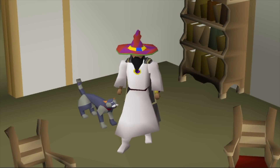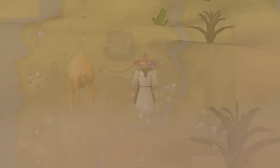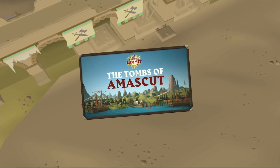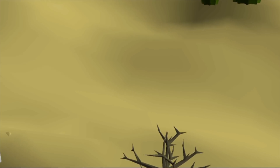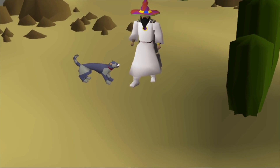Hello everyone, and welcome to Deserted. This is the story of Dune Lord, an ultimate Iron Man restricted to the Caridian Desert, looking to take advantage of everything it has to offer. With the announcement of the Tombs of Amaskit, I realized this account was destined to defeat the enemies within this new raid, all without trading, banking, or leaving the desert.